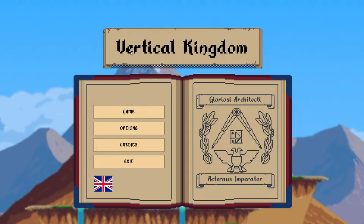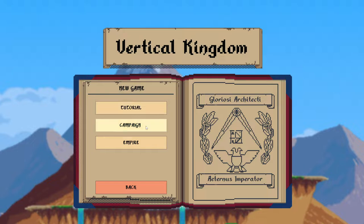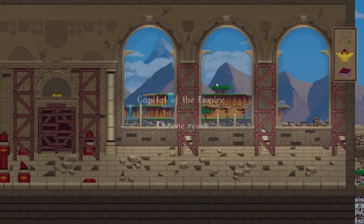Today we're checking out another new game: Vertical Kingdom. I like that this first screen doesn't have too many words to read. What happens if I hit continue? I don't have a game. New game. We want no tutorial. We want campaign or empire — empire. We're sure. We're building a city and we're gonna build it up vertically.